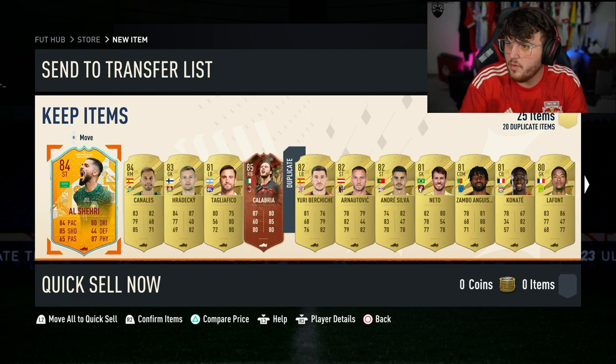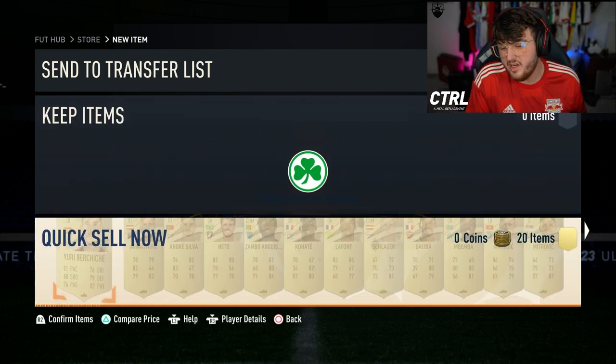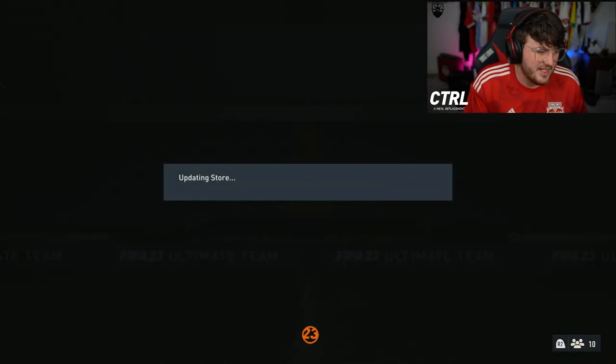Let me go to Footbin real quick. When did this card come out? 84 rated. He's worth 13k. Fair enough. To be fair though, at least you've got a join in there as well. But it's still a terrible pack.